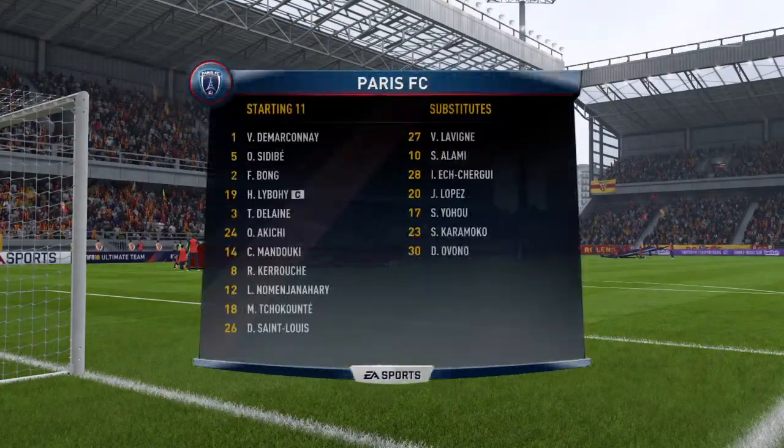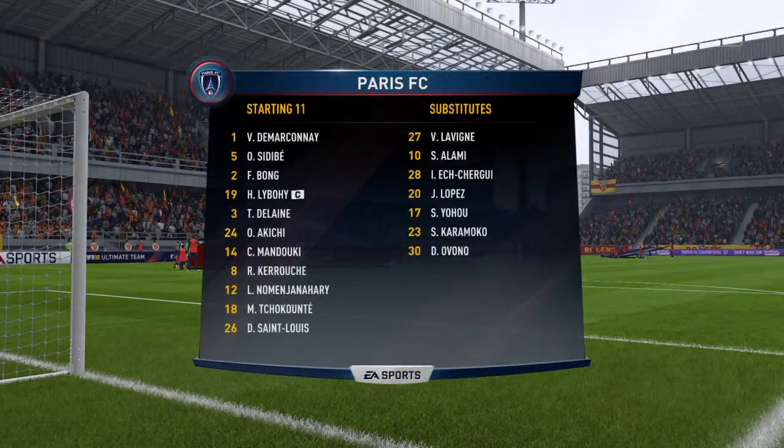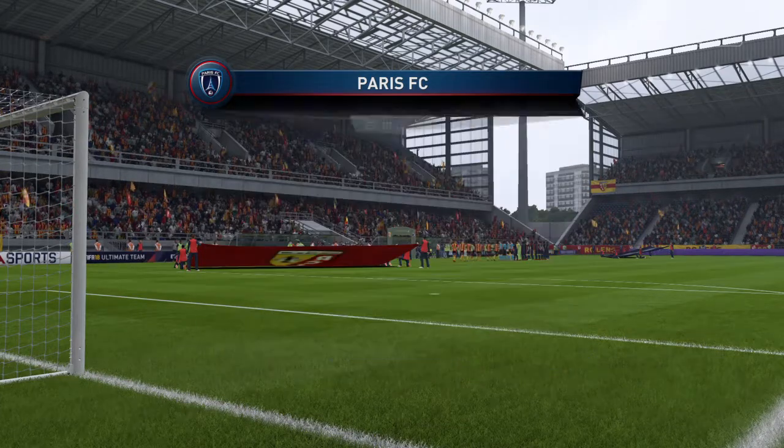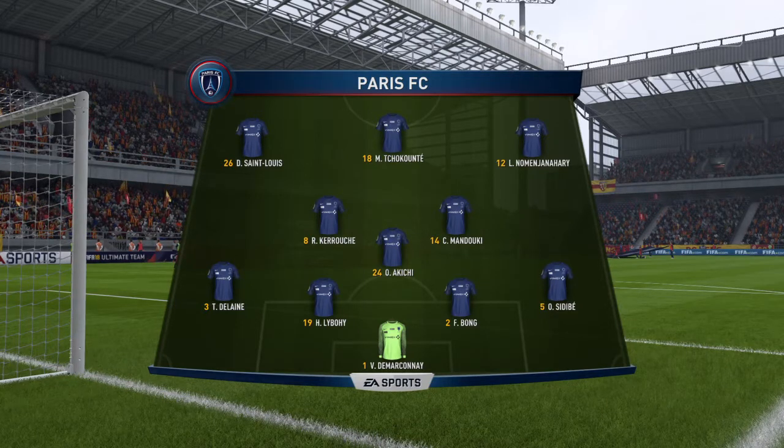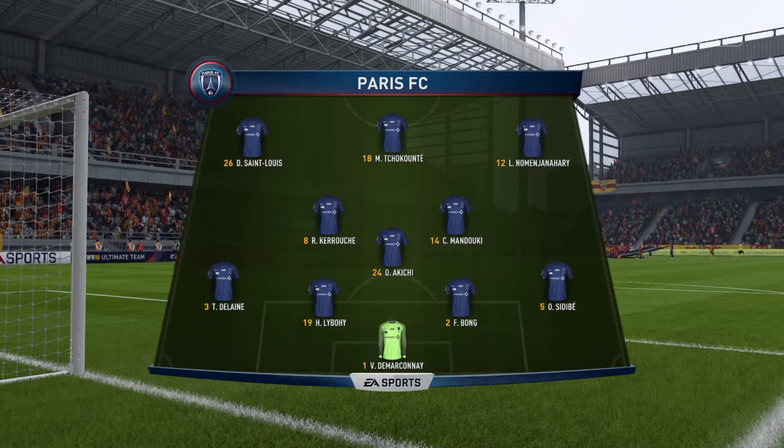This is the away team line up. 4-3-3 and they've got natural wide players in that front three with a central striker. I think that's the key because those lads on the flanks, it's quite a complicated job actually because they've got to come inside, support the centre forward and they've also got to funnel back when they haven't got the ball, so an onus on them.